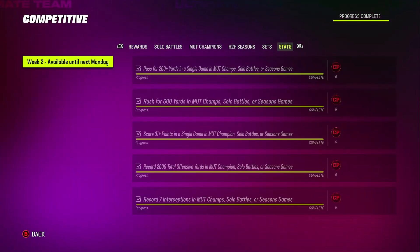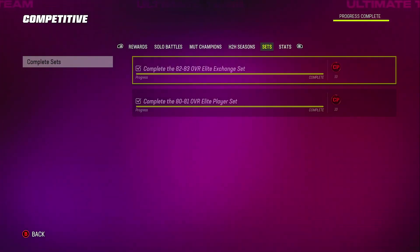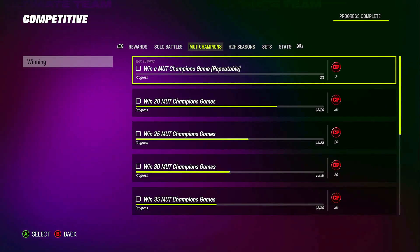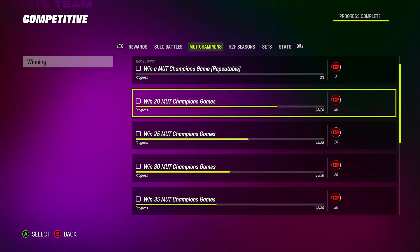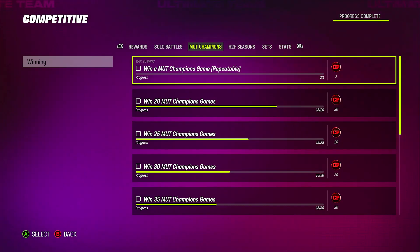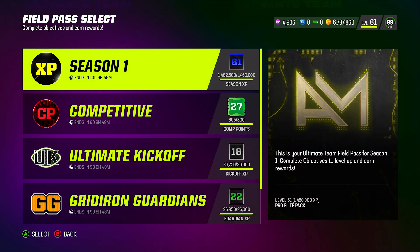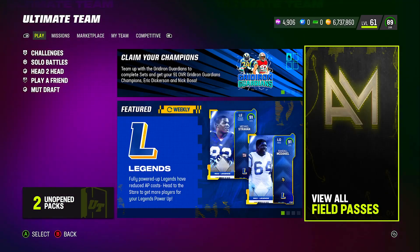That's really how I complete it fast: check the stats and objectives, complete the sets first to get those out of the way, then go to solo battles and finish the first five that day, then dip into MUT Champs and head-to-head seasons. MUT Champs is a bit harder since people don't quit easily, but you can get 15 wins over two weeks. You don't have to play every single head-to-head or MUT Champs game — just complete enough to hit your objectives. The solo battles and objectives are the main thing.